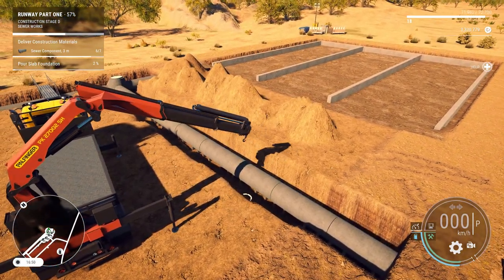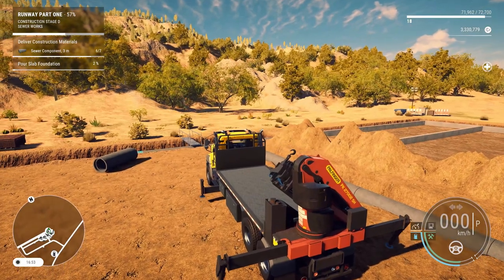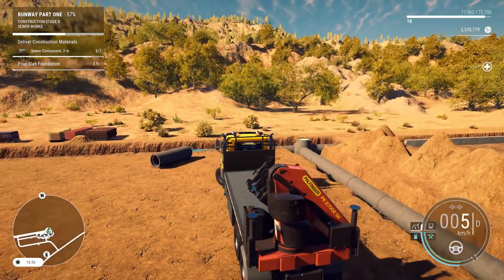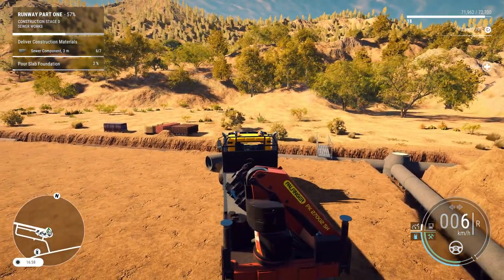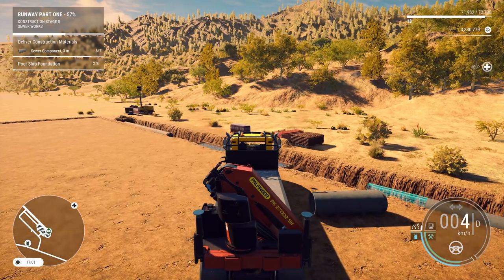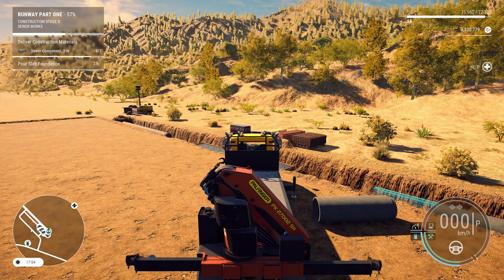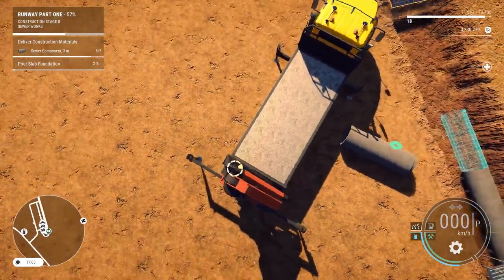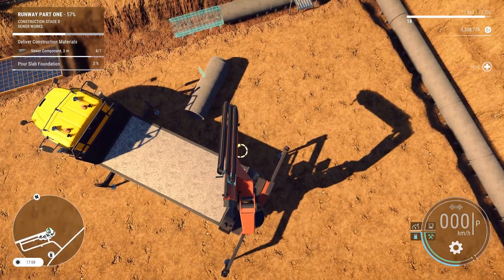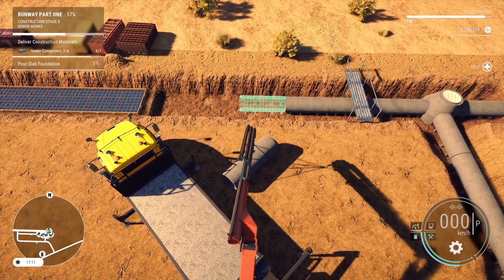Just as soon as I start to get used to the controls I'm just about done — that's the way it works. Let's go ahead and move the truck. Reset, change driving mode, just got to move the truck a little bit. That looks like a good spot. Hopefully the footing — yeah, footing's got plenty of room there. Looks like I'm about to bring in our concrete pour in our cement truck.